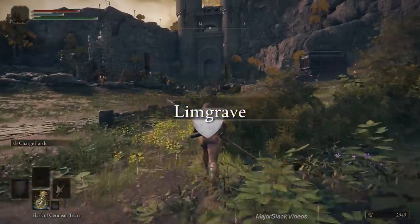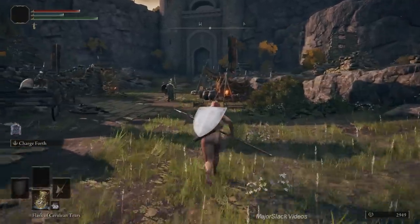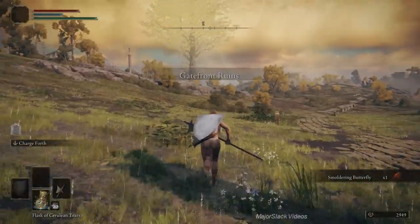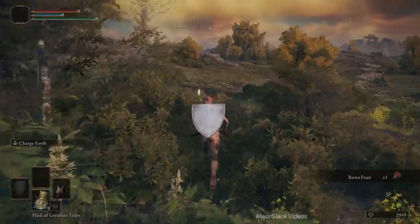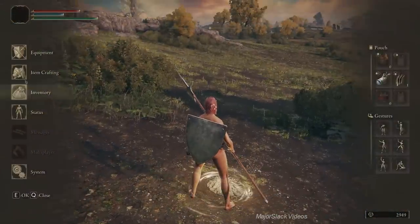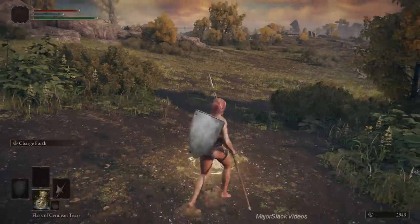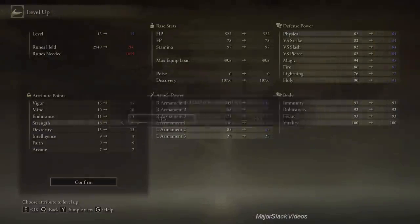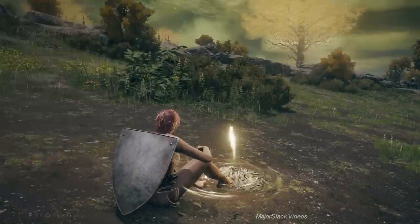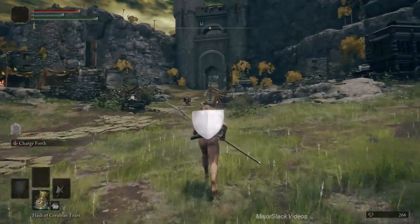Back to Agheel Lake North for a quick smoldering butterfly run — I want to make sure I have enough to make another fire grease, which is important for what we're about to do next. Now we're going to level strength from 18 to 20. First, make a batch of fletched fire bone arrows using the flight pinions we just got — make 10. Leveling strength to 20 is important because the great axe requires strength 30, but if you two-hand a weapon you increase your effective strength by 50%, so strength 20 two-handed gives the required 30.